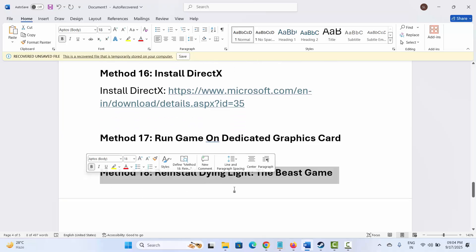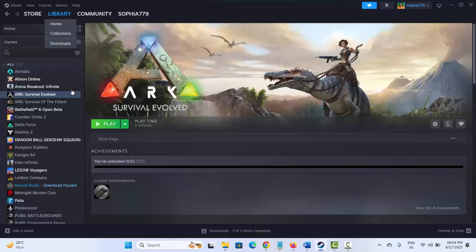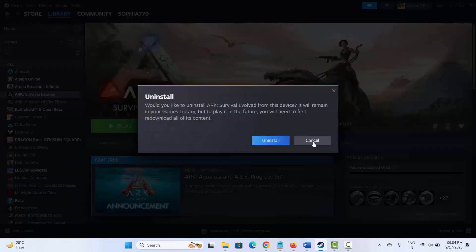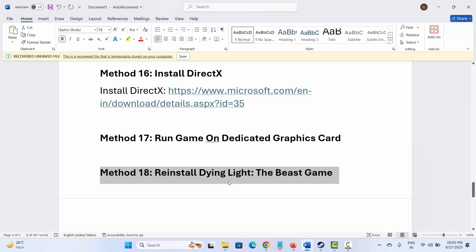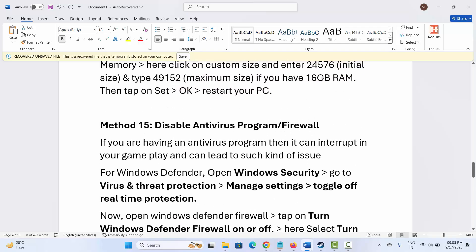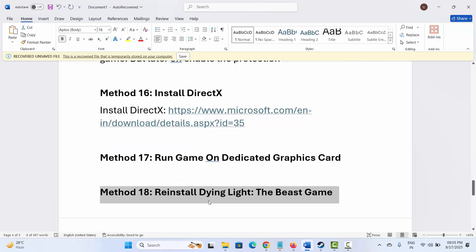If not, the final solution is to reinstall Dying Light: The Beast. Go to Steam, under the Library section, select your game, right-click on it, click on Manage, then click Uninstall, and confirm by clicking Uninstall. After uninstalling, restart your system, then launch Steam and reinstall the game. Hopefully you can now play it without any further problems. These are all the suggested solutions to fix issues you may encounter while playing Dying Light: The Beast on PC.